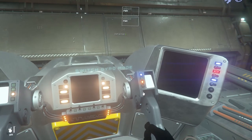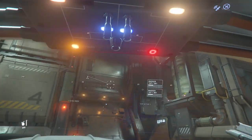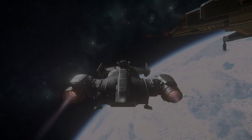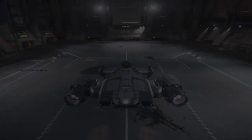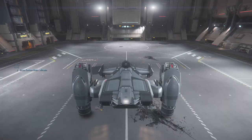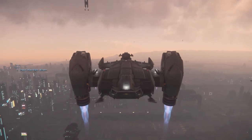Because of the position of the turret on the Freelancers, their gunner has basically no ability to fire on the same target as the pilot, since the target dips underneath the middle hump on these ships. This means that in most fights with a gunner, you're going to be much better off fighting in a Cutlass than the Freelancer. The top speed of the Cutlass is around 1,114, versus about 1,005 on both the Freelancer and the Freelancer Max. Overall, the Cutlass is easier to throw around, likely due to its smaller length and larger thrust. The Cutlass Black can also switch its rear thrusters into VTOL mode if you ever need to get off a planet in a hurry.